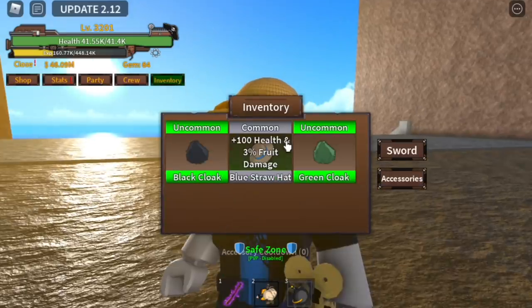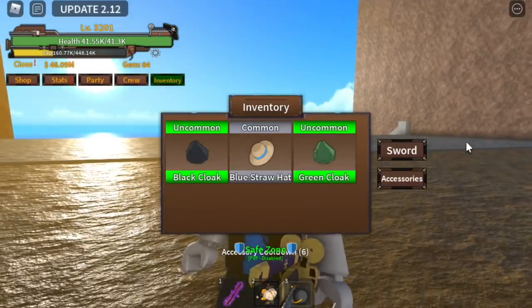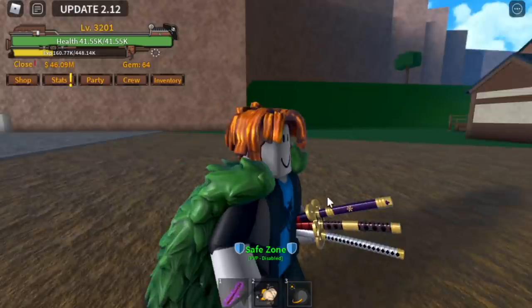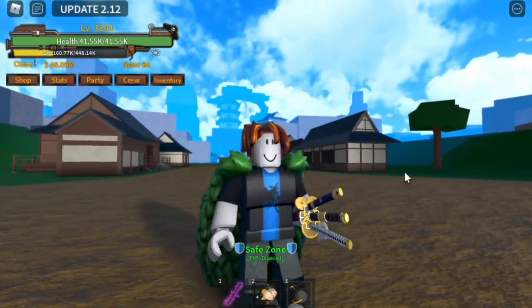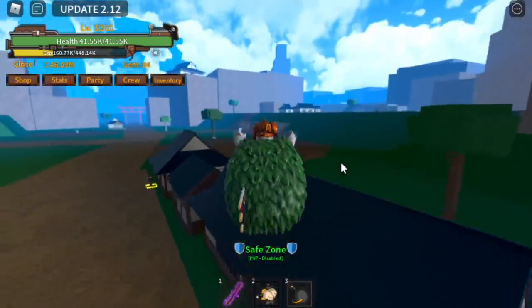So these accessories will be helpful in order to defeat enemies faster and make our characters stronger. Now, where do you get them? You can get them in the dungeons — the Golden Arena. There are new modes and you can choose from easy to normal. We were able to get three accessories in just one run in normal mode.